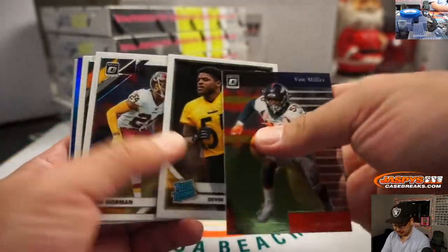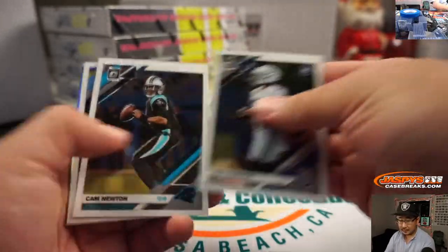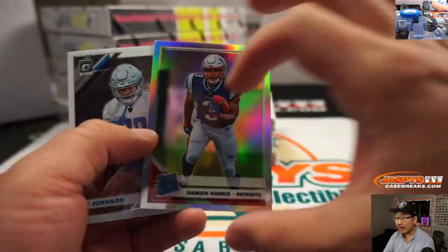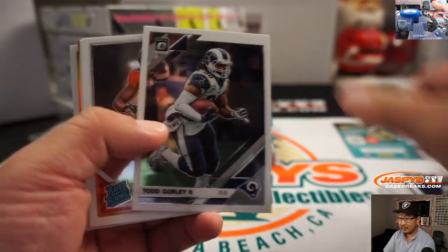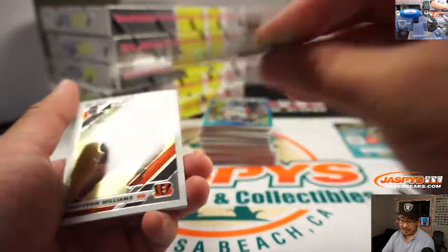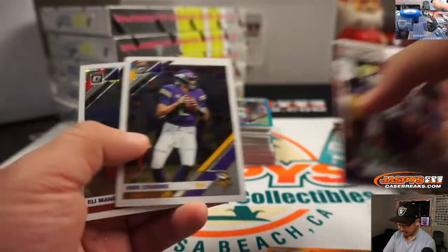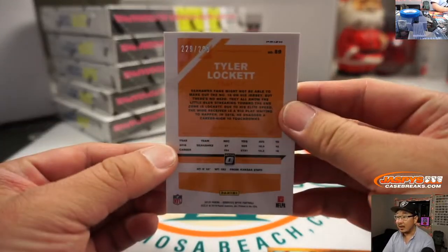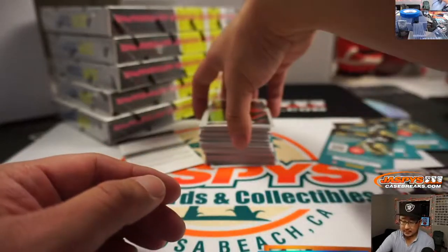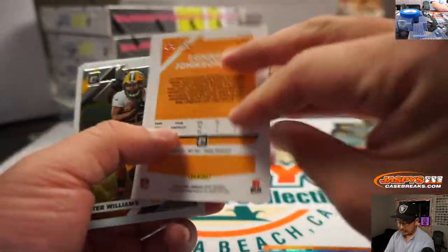Any guesses on this redemption? Here's Von Miller. David Johnson to 150. Damian Harris, rated rookie hollow. Rivera to the Browns could be really interesting — I don't think Rivera's a bad coach. Sterling Shepard to 199. Maybe coaches just need a change of voice after being on the same team so long — not everyone's Belichick, right? There's Tyler Lockett to 299 for the Seahawks. There's Lonnie Johnson Jr. to 199.